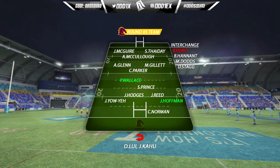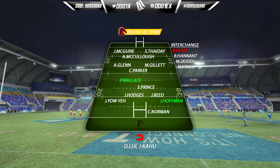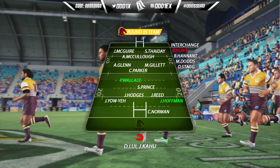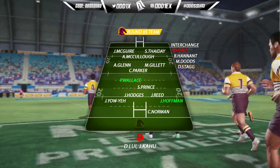Taking a look at our squad for round 5, we do have a couple of changes — a couple of players returning. Peter Wallace comes into the halves, pushing Hunt back to the bench, and Josh Hoffman returns on the wing, forcing Kahu out of the squad.